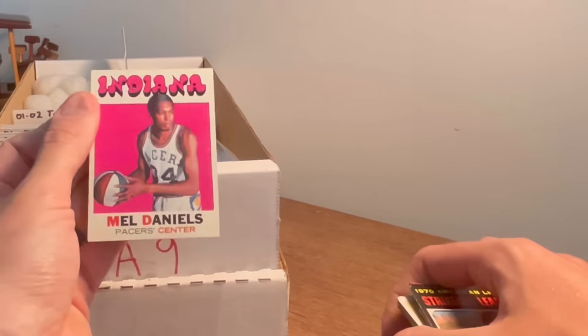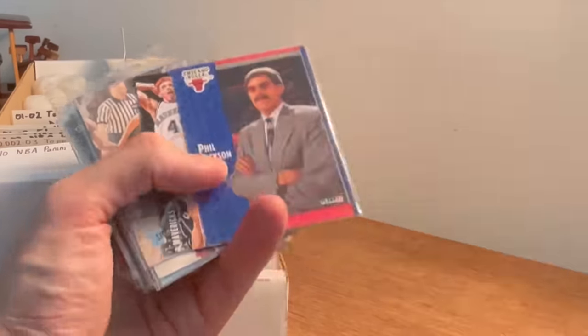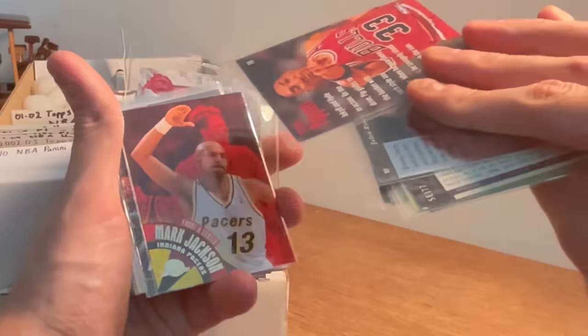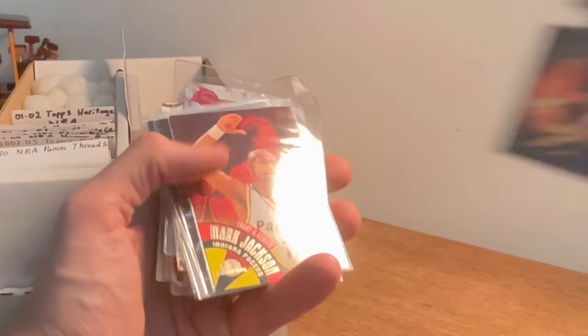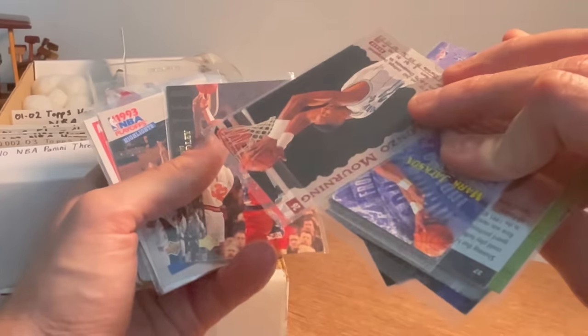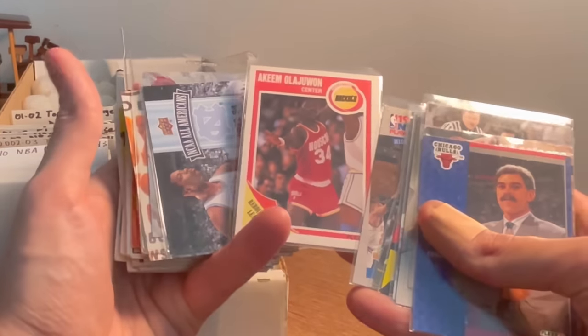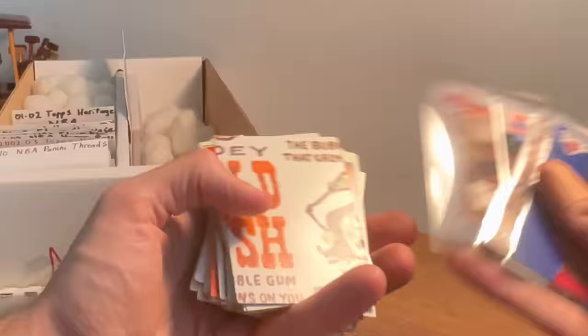We'll have this as the next easter egg — good luck. Allen Iverson Million Dollar Moments card — this would be the next easter egg, good luck. Sky Slam Scottie Pippen — that's a cool card, we're gonna have that as the next easter egg, good luck. Hot print — Alonzo Mourning, cool card there. Nice, another Michael Jordan card. Hakeem Olajuwon there.